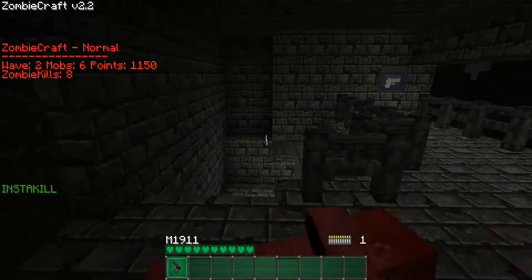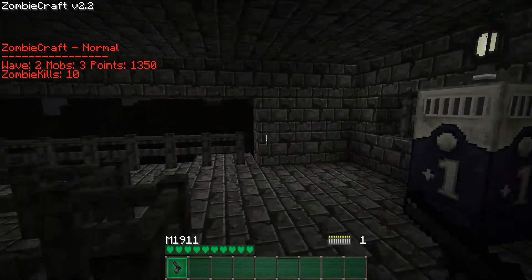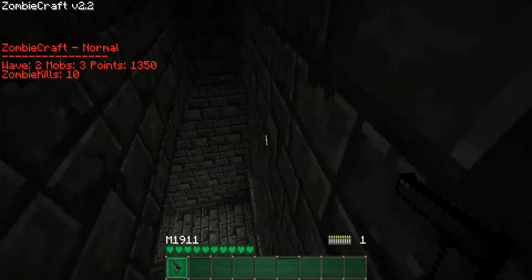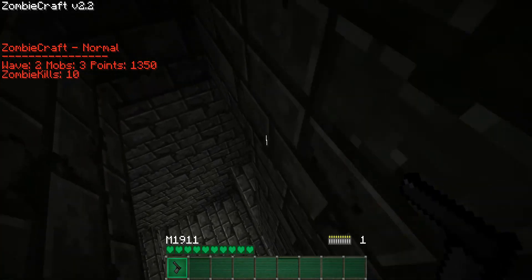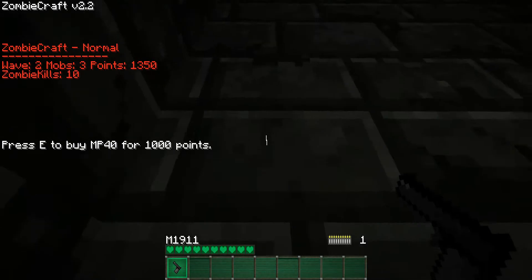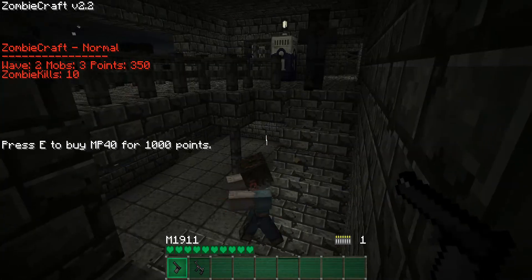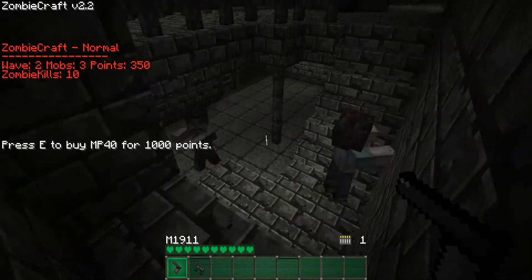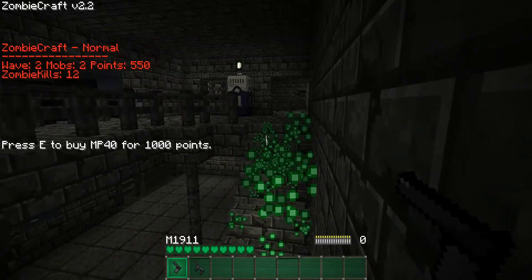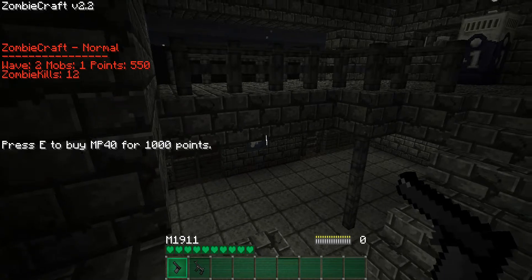I'm gonna go do the glitch. If you haven't seen the glitch, look at my discussion on how to do it. It's pretty simple — you just slide over here, shift-click, slide, and then there's a gun template. You jump down here and go here, and you're gonna have the aim MP40 for a thousand points. But the glitch is really about the fact that zombies can't actually get you here.